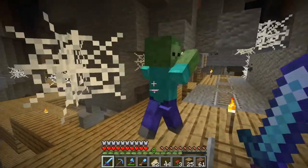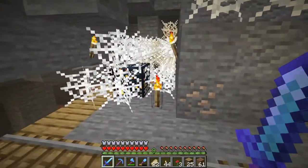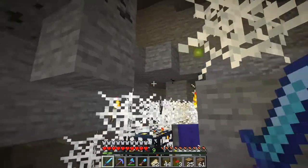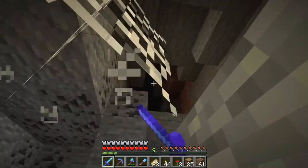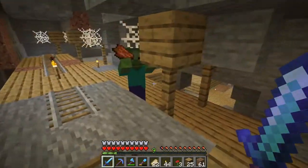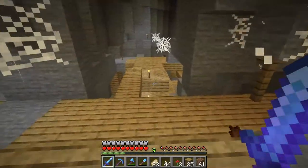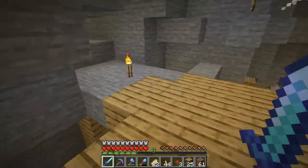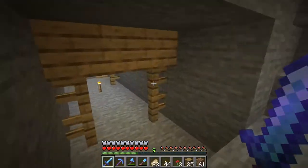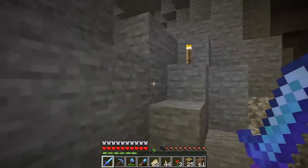So if you look right over here, we have a spider spawner. Look at that. There is a second one, but I can't remember exactly where that is. I'm hoping to find it and I'm hoping that they will be right next to each other and we can make a double spider spawner farm, and we will have all the string and all the spider eyes that we need. Now let's head back up because there's one more thing we need to look at.